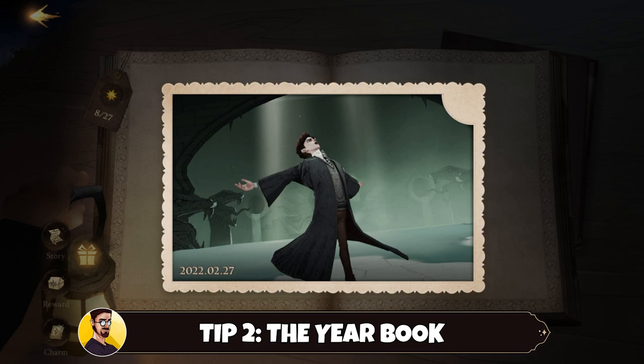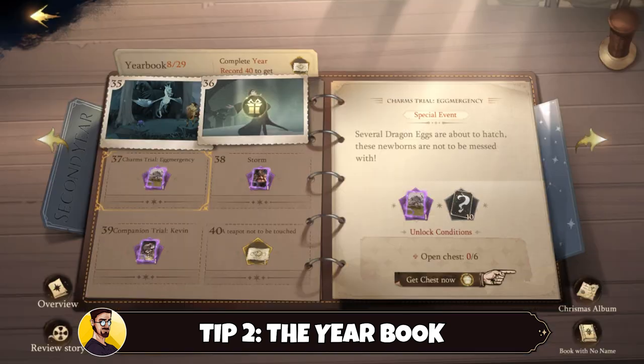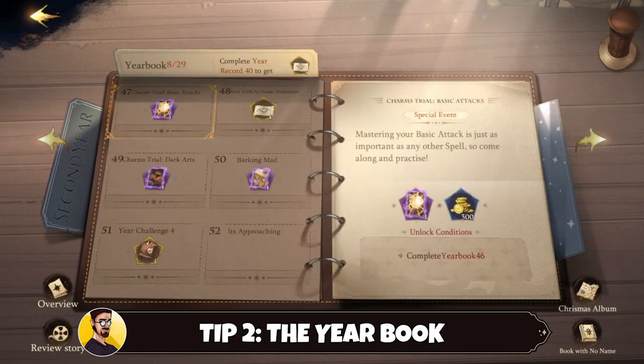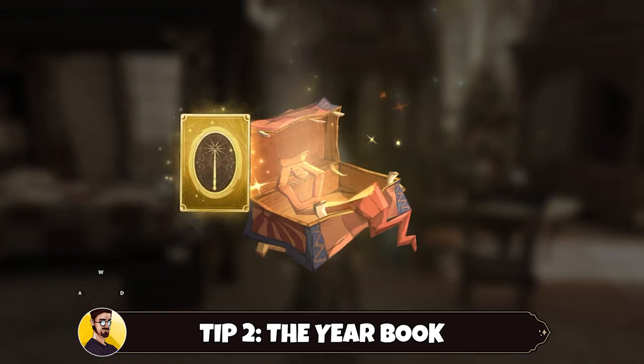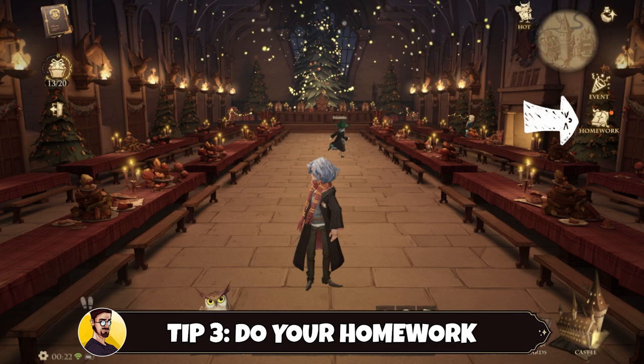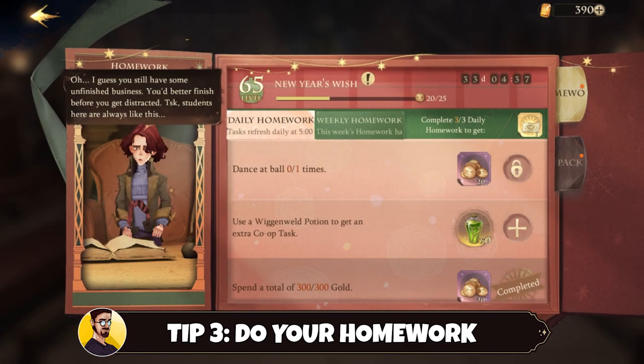The yearbook is not only giving you more insights into the story of the game, but also rewards you greatly for completing each chapter. Library passes, curious card packs, and epic cards are common rewards, and every now and then you will even receive a legendary card. Tip number three: do your homework. Sounds kinda funny, but your homework basically resembles the season pass.